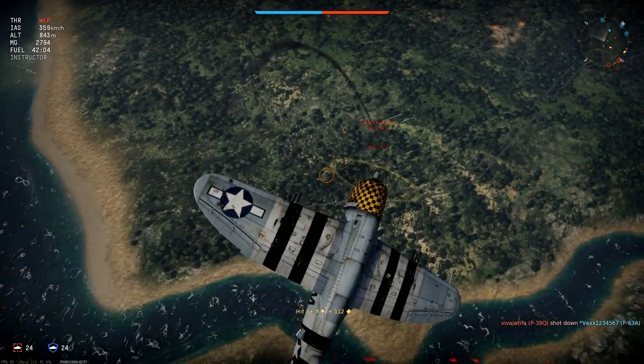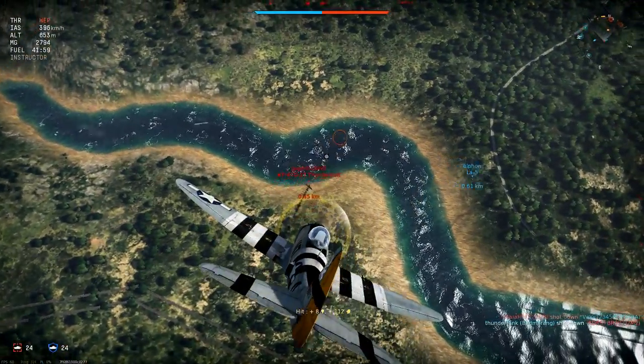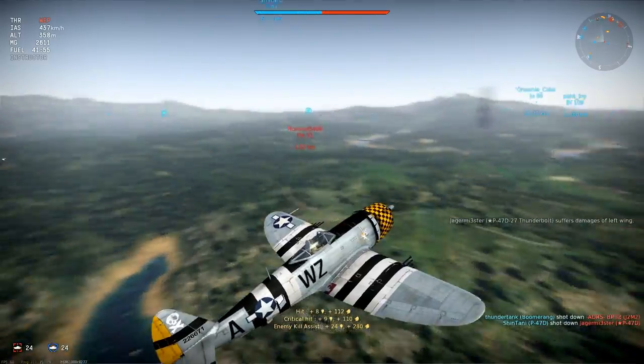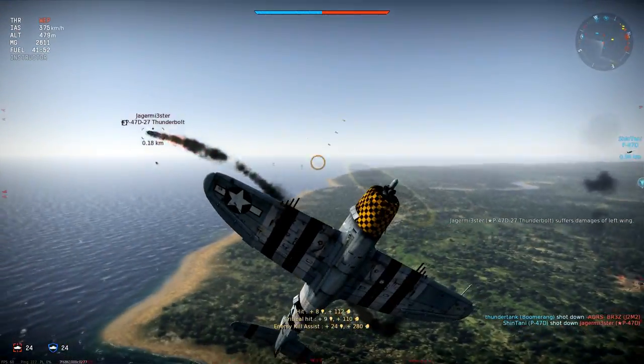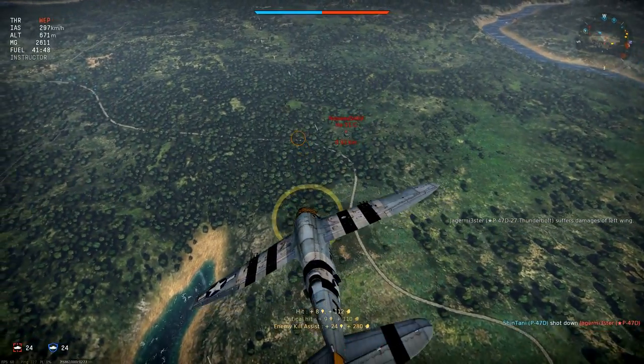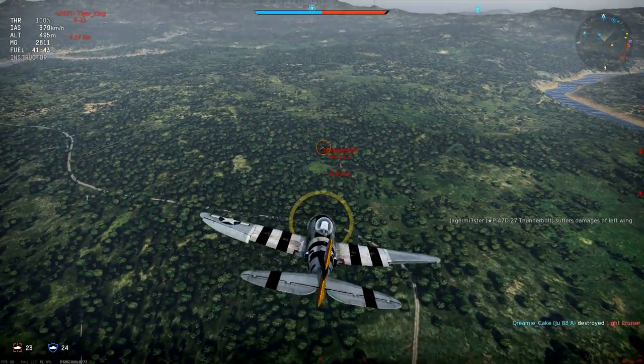Looping straight over, hoping I can get another shot at him. I do manage to set him alight this time, but it's only enough for an assist. That loop has cost me quite a bit of speed. If I'd had a better attack angle taking me back towards friendly lines, I would not have had to loop. Now I'm in a potentially dangerous situation at low altitude and low speed in the middle of the battlefield.